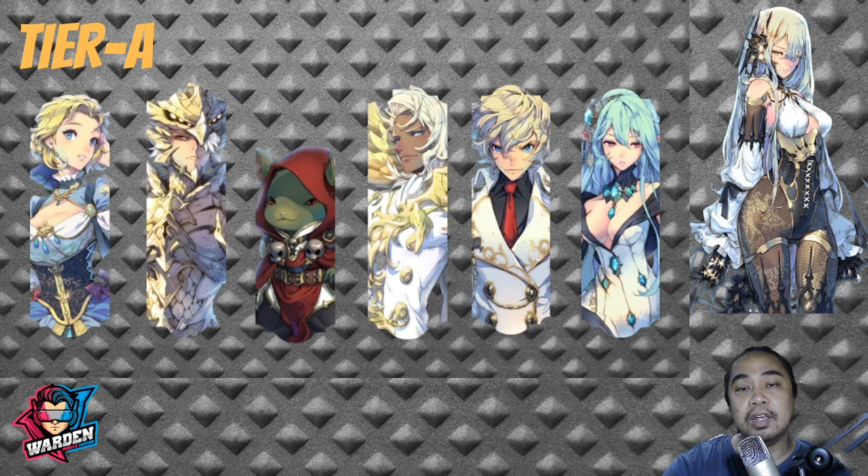Also in Tier A we have FC Baraka — the best version. Aside from being fast, dealing high damage, and having turn reset for himself, he has the first dragon ability. That is why this version of FC Baraka is in Tier A.